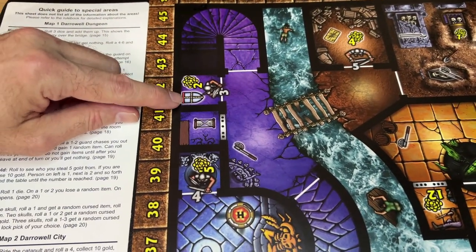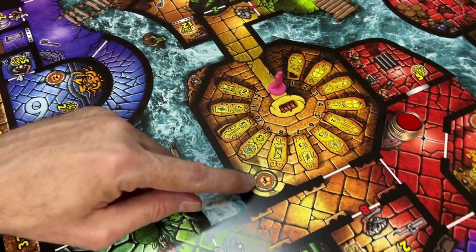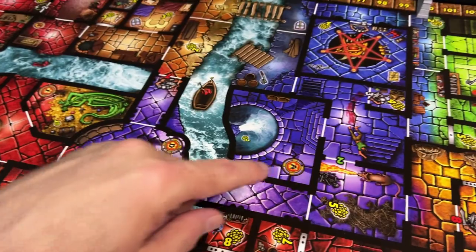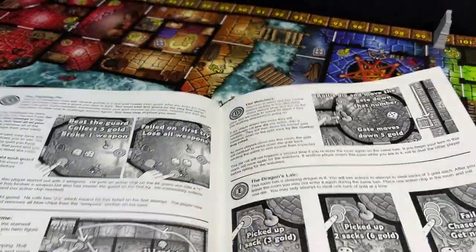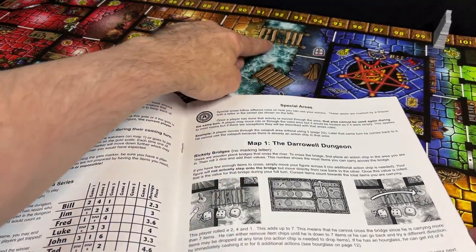Shields give you armor. Some rooms are special rooms, signified by lit braziers and a letter. You look up that room in the manual — a big black-and-white manual — to find out what kind of mini-game is in there.